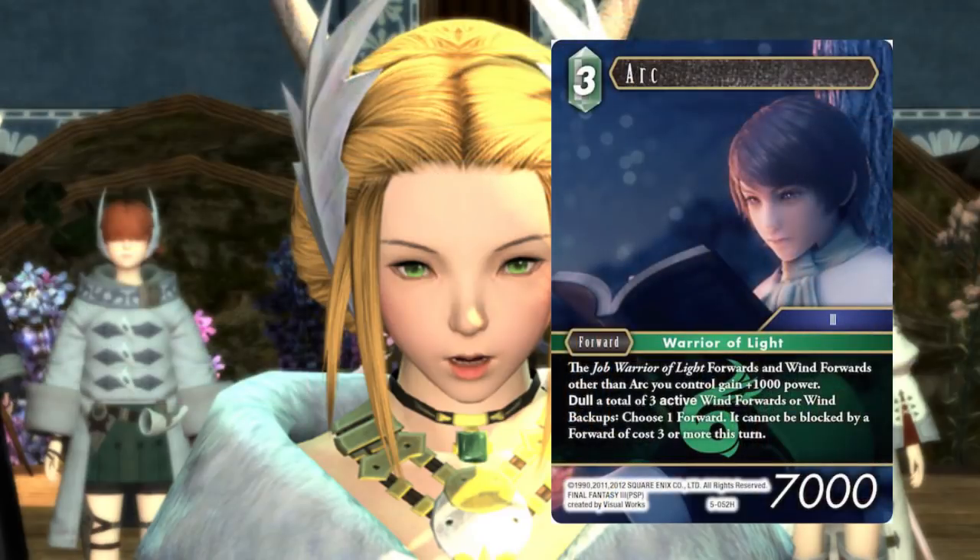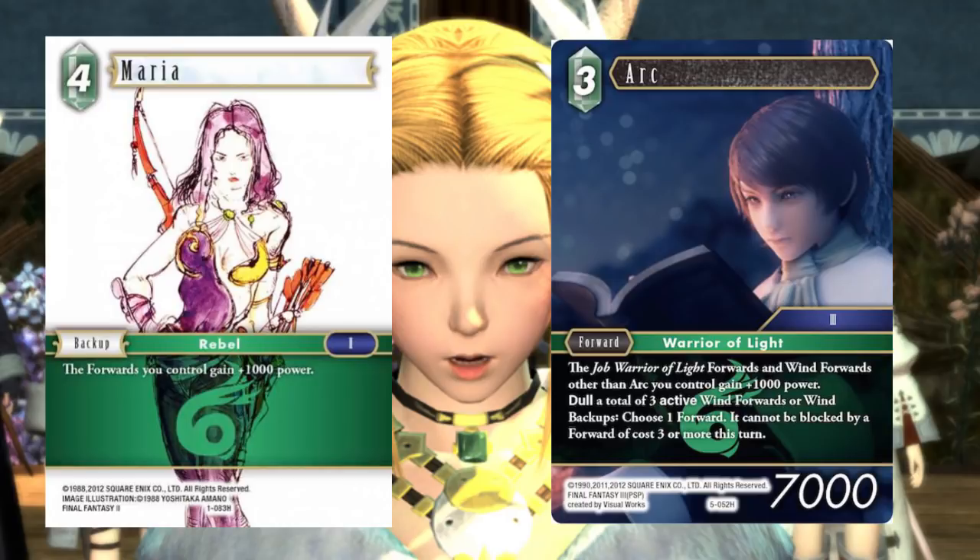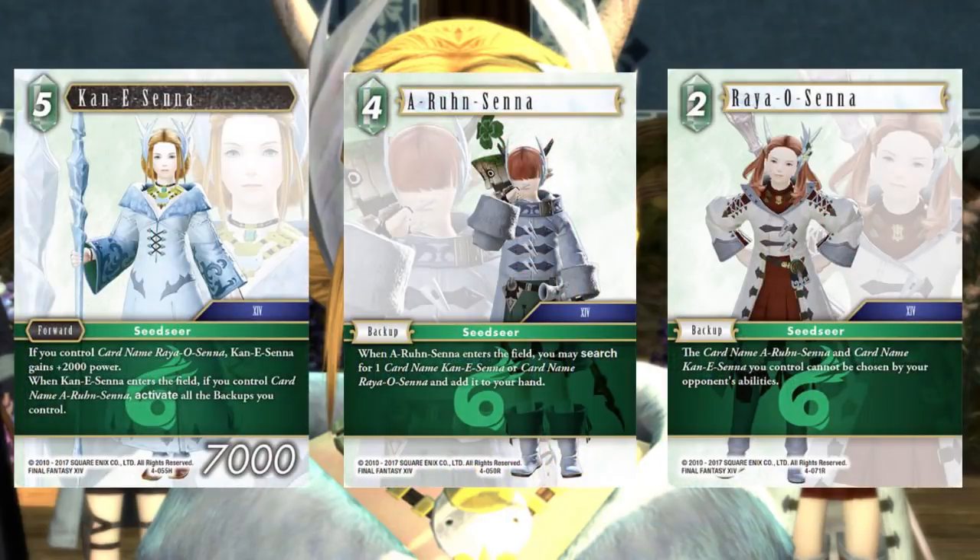I'm running two Arc from Opus 5 and one Maria. The backup line is tight. I'm running the Seedsayer package — when you look at the FFCC backups and how smooth it makes finding your backups, you always had access to that in Monowind if you ran the Seedsayers. Arryn Senna as three, Ray of Senna as two, and three Connie Senna. That's a great turn one: find Arryn Senna, tutor up Ray of Senna, and play the backups you have until you have five of them.